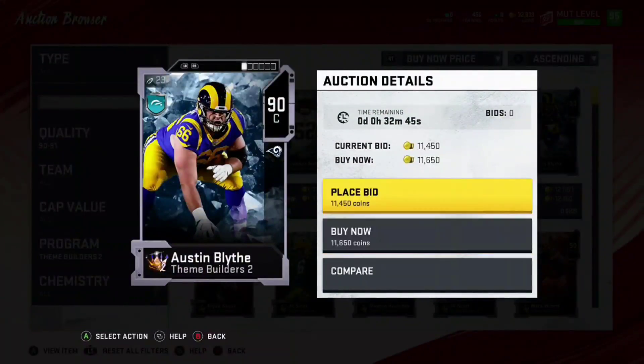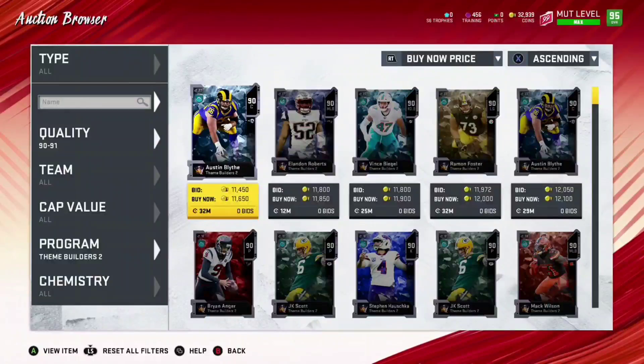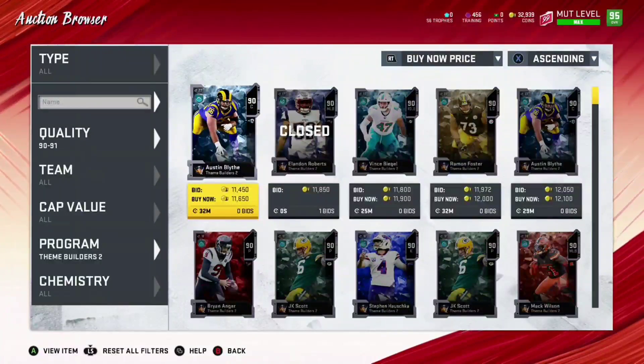Right here — buy now, quick sell them right away, go right back into that set, buy the playbook, quick sell 30 of them for 15,000, you make roughly a 4,000 coin profit. Let me know if this method helped you out at all, and if it's effective for you. I'll try to do another one with a higher overall. If you want to see more videos like this, let me know down below — hopefully you guys can make some decent coins on this.